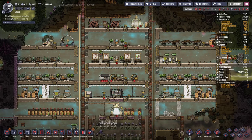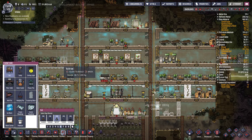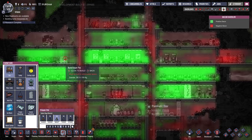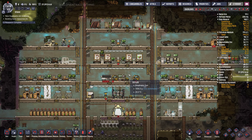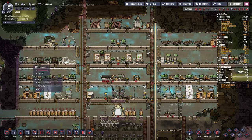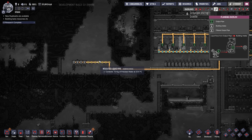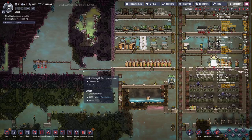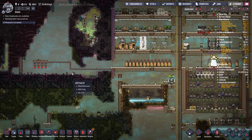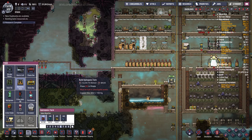Dupes are busy. I'm going to finish my bedroom here, so I'll take on four more dupes and see how that goes. Now there's another thing I wanted to change: the water that's coming through is actually not that warm — it's cooling down this whole area. I was thinking of doing some reed fiber instead, so I'll probably do hydroponic tile right here.